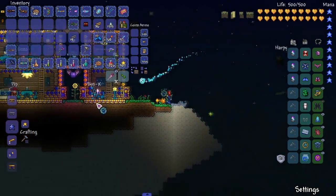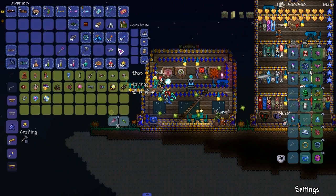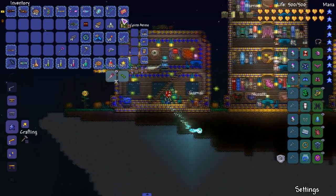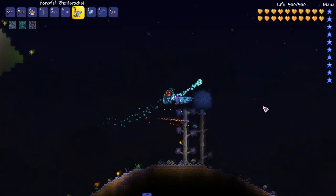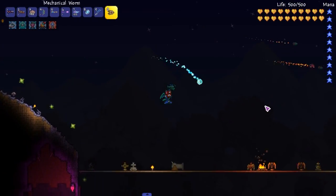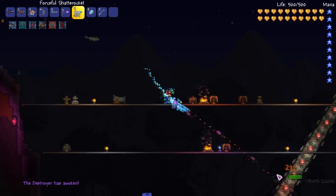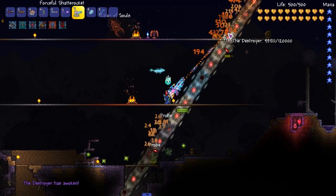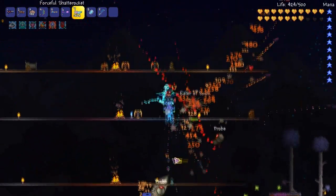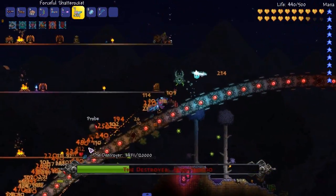Might as well fight a boss real quick. Let's fight the Worm — let's see how this goes. Hopefully this rocket is very beautiful against the Worm. It pierces, at least. That's always a good thing. Piercing is never a bad thing, right? Especially against Worm enemies.